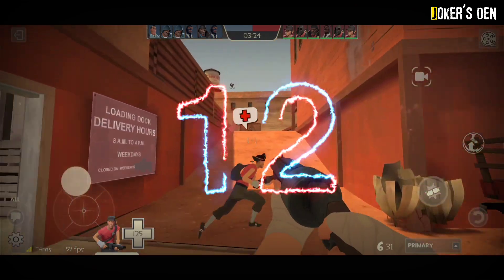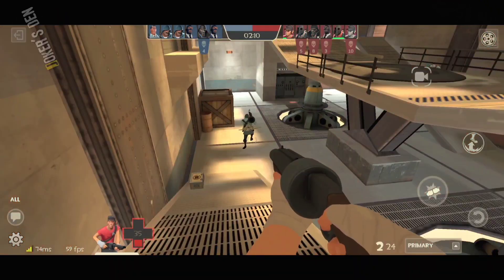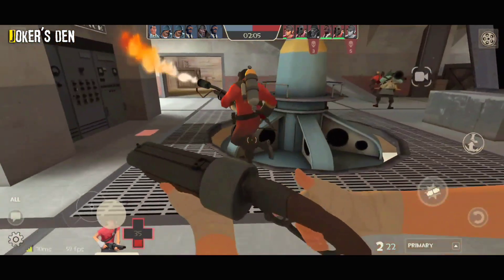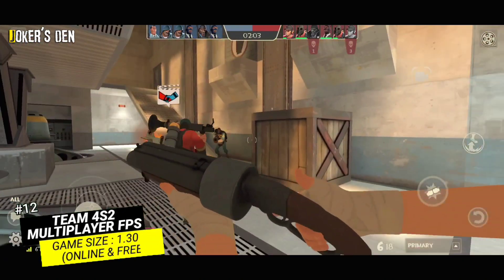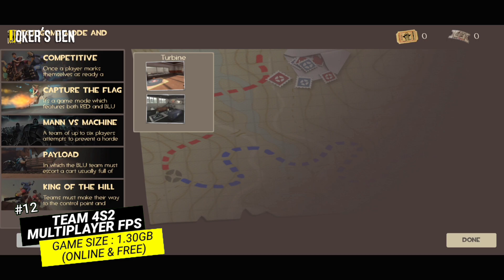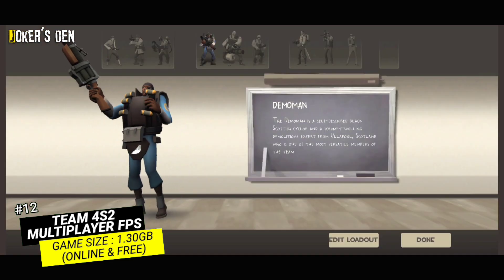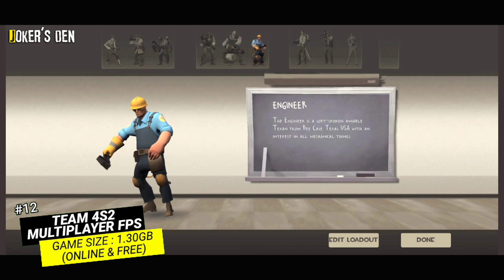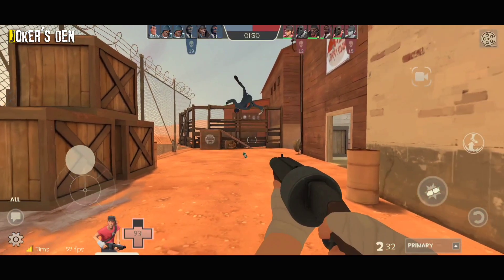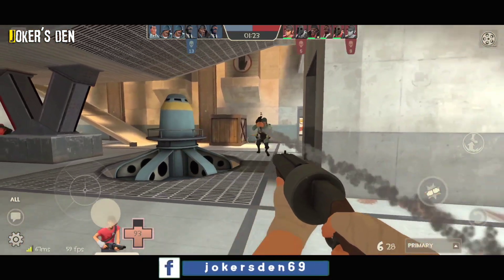Starting off with number 12: Team 4 S2 Multiplayer FPS. It's a multiplayer shooter — you can say it's a low-budget Team Fortress. In this game you can choose one of your favorite heroes and join either the blue or red team to fight other players. The game offers many heroes with distinct skills suitable for sniper, scout, or support, and also provides a variety of weapons for each hero.